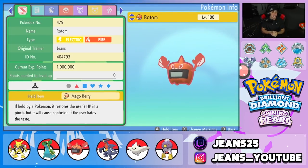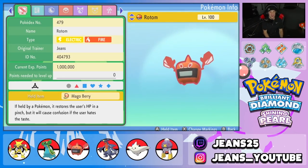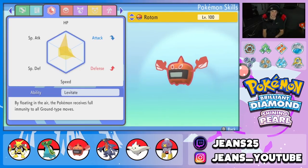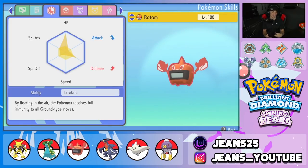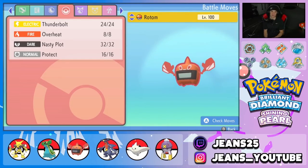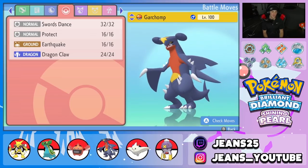Third pokemon is Rotom-Heat — an absolute menace in any game, great Electric and Fire type. It's got a Maggo Berry as its item, Bold nature, EVs spread across HP, Special Attack, Special Defense, Speed, and Defense so it can bulk up and hit hard. Levitate as its ability, and the moveset is Thunderbolt, Overheat, Nasty Plot for that Special Attack boost, and Protect.